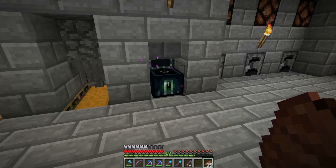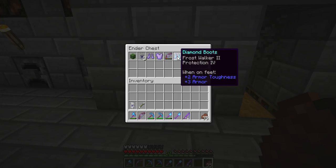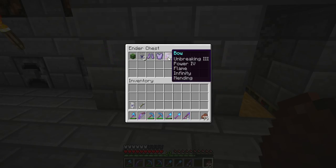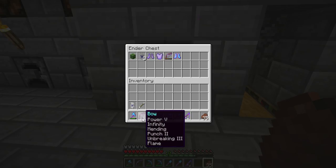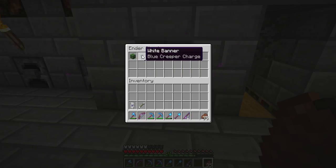And here is the ender chest. And this is mine - the chest storage. I have some Frost Walker boots, and a pretty nice bow but not as nice as mine. And some chain armor. A creeper face banner and a zombie hat. This banner is actually made from a creeper head.